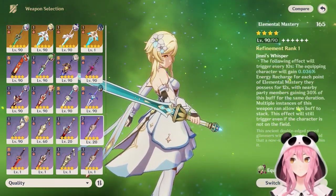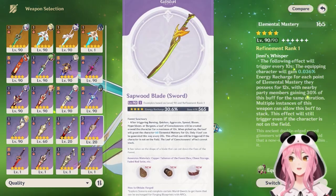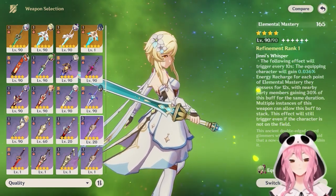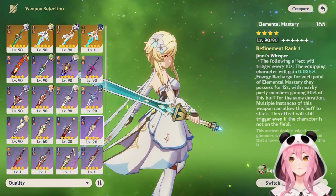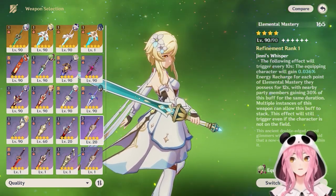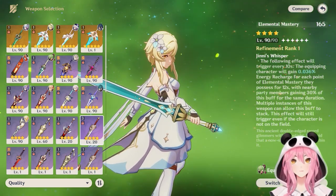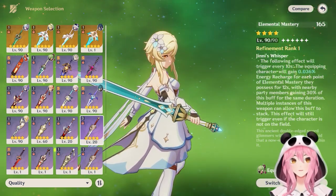A free-to-play friendly option is the Sapwood Blade. At Refinement 5, this weapon provides 120 Elemental Mastery when you pick up the seed to the active character. You can stack this with the Ascension 1 talent, so overall Traveler can provide up to 180 Elemental Mastery to a teammate — a meaningful damage increase.